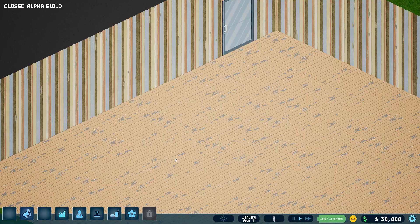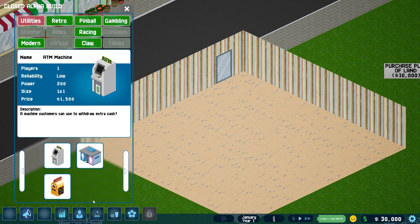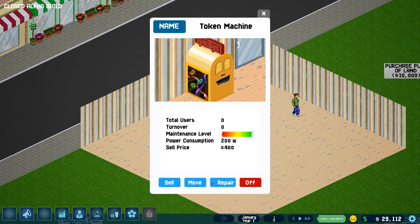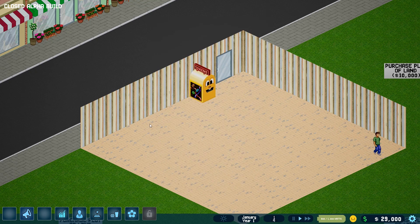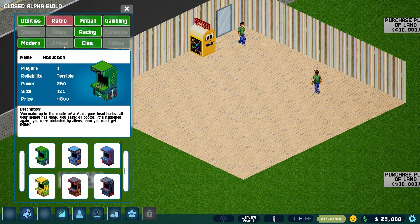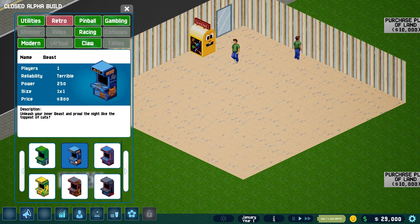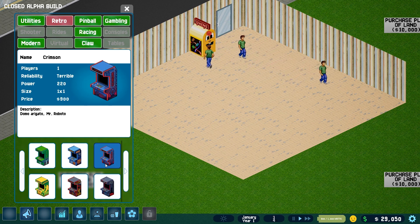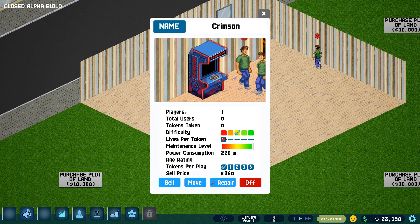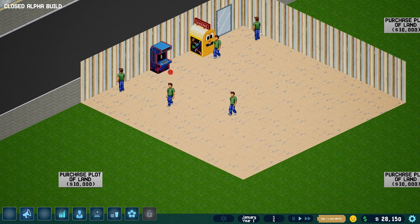Oh, look at that — that's our new arcade! It seems like we can buy extra land if we need it. So the first thing we need to do is get a token machine. The controls are very fair, really nice and easy. All I need to do is build the token machine and turn it on. Now people can spend their sweet money in our arcade.